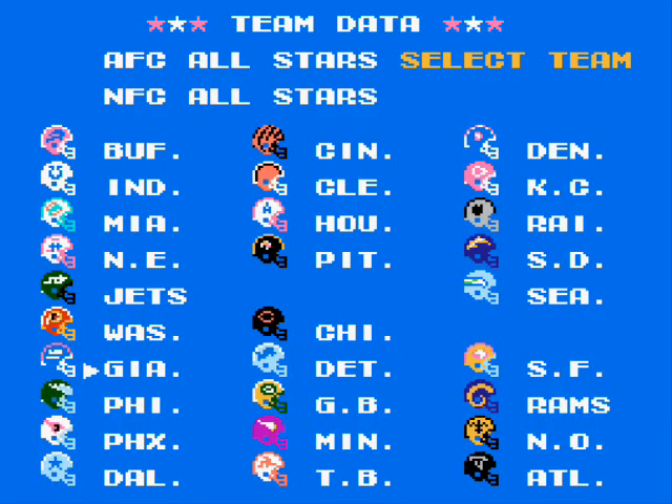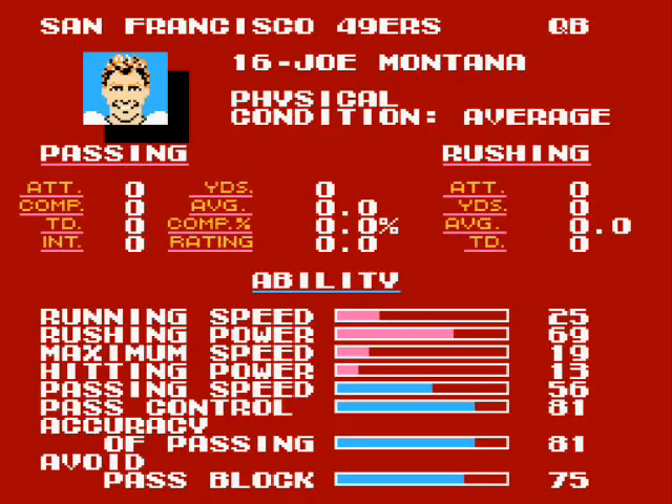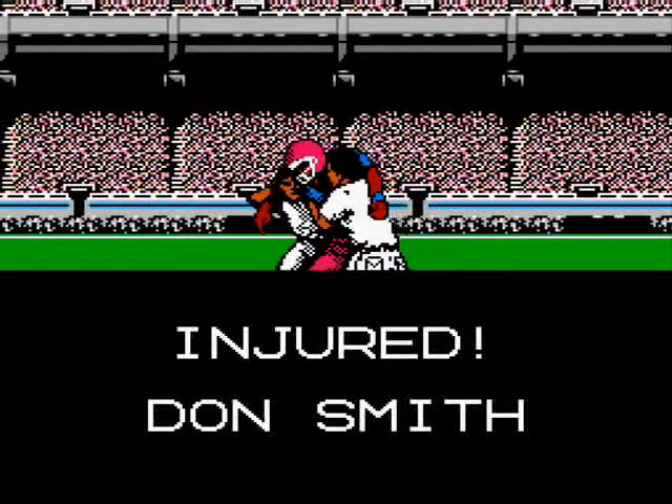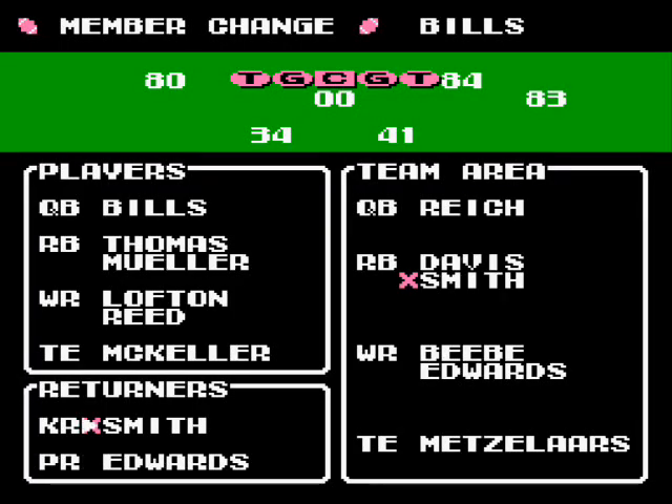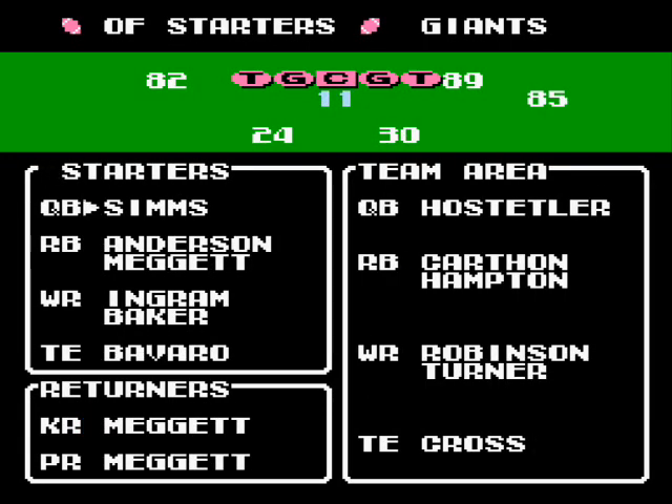The Team Data section also lets you browse through the rosters of all the teams, where you can view player attributes including their physical condition, as injuries occur in the game and may cause a player to miss a few games. Because of this you'll need a replacement, so the game includes backup players. You can also change the starting lineup even if nobody's hurt, or add some challenge if the game gets too easy.